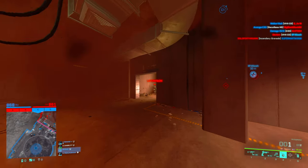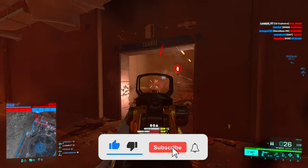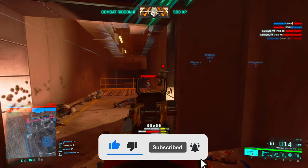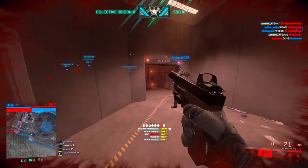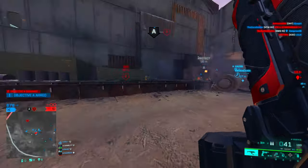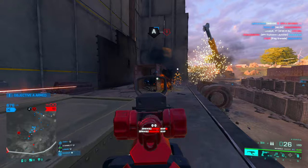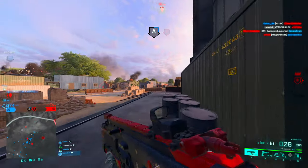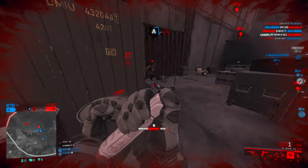Hey guys, welcome back to a new video. Today we are taking a closer look at the G57 pistol, or should I say the pocket AC42. You get a pistol with insane damage, crazy fire, enough bullets to kill half the enemy team, but also probably the worst ADS recoil in the game. You unlock this gun at level 1 since it's the starter pistol.